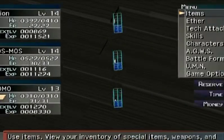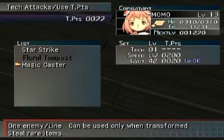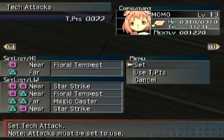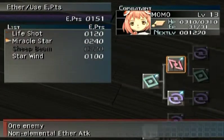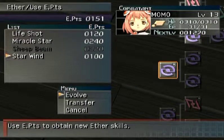We found Star Wind and a tech attack — let's look at that tech attack right away: Magic Caster. It steals rare items — in a word, hell yes! We are going to be relying on this a lot. As you can see, it's going to take a lot of tech points for it to be actually useful. Also, the only way to actually use it is through Momo's menu — you use Point Star Wind, which requires this transformation, and I think you lose all your AP for that.